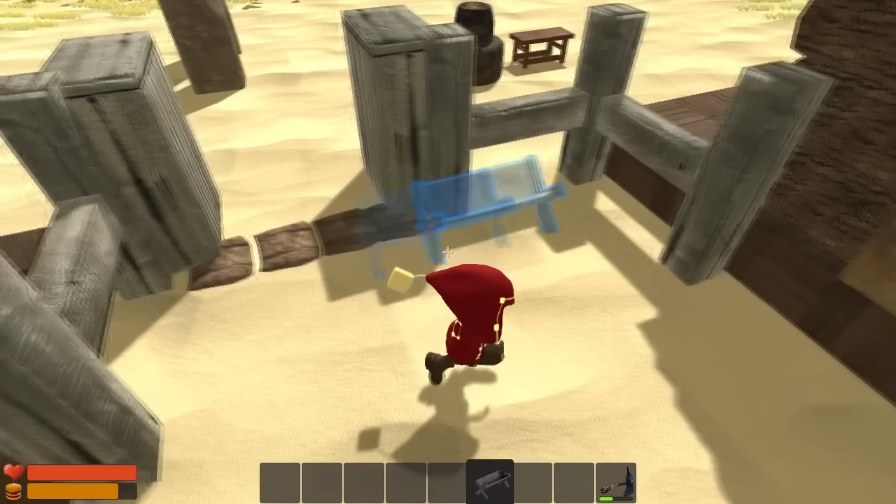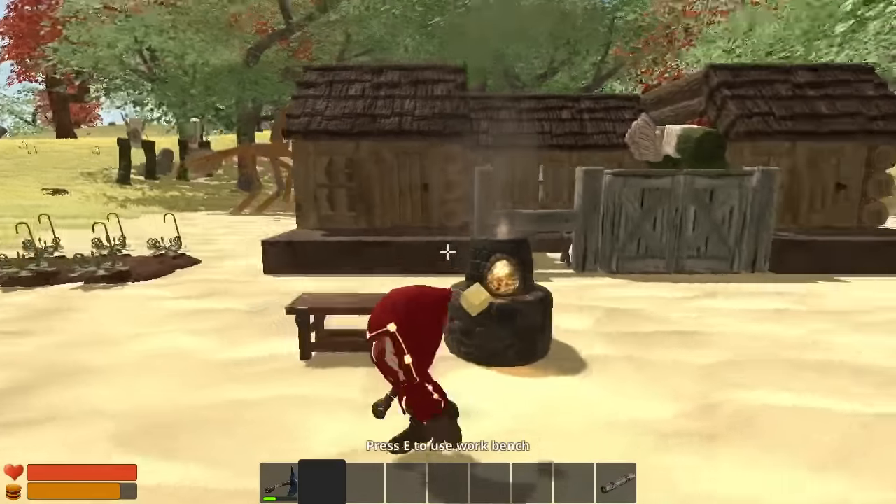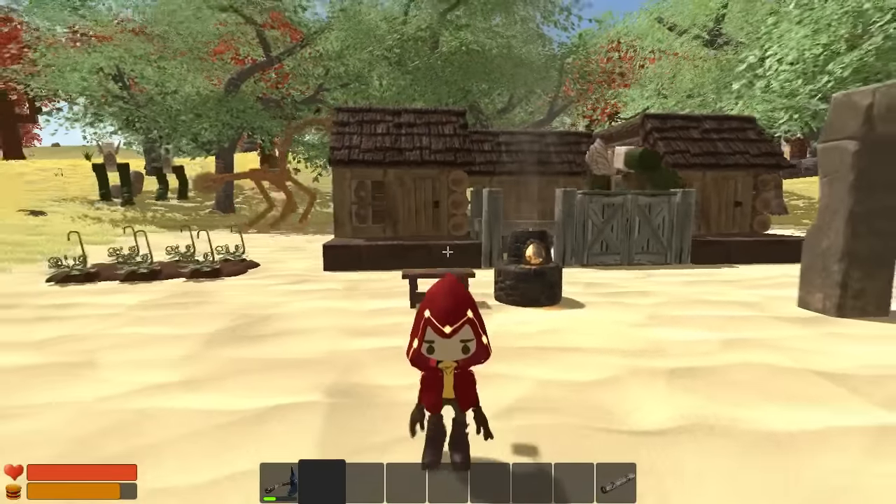You can also place a trough in your creature's pin and fill it with food to keep your creature fed. Once you understand these simple concepts, the world is at your fingertips.